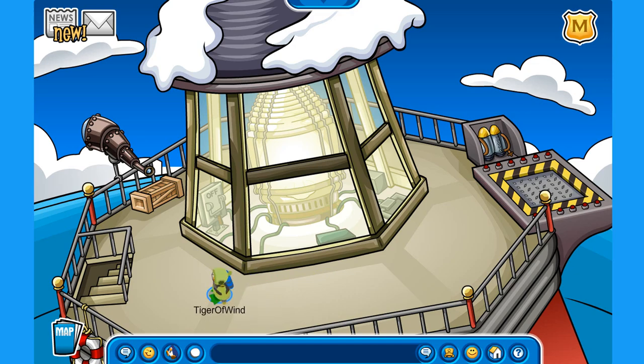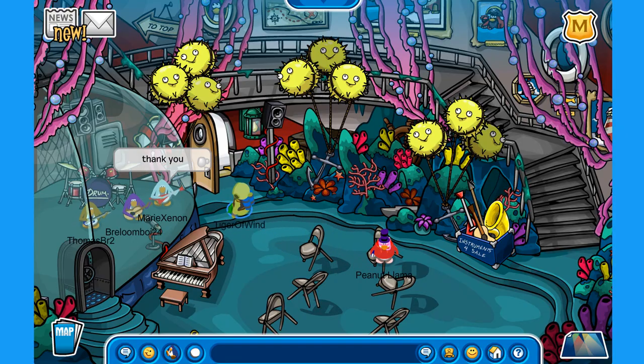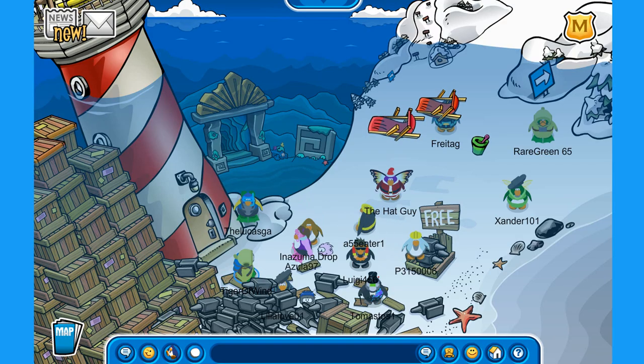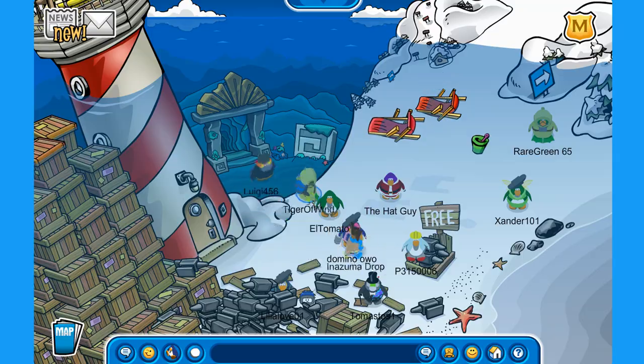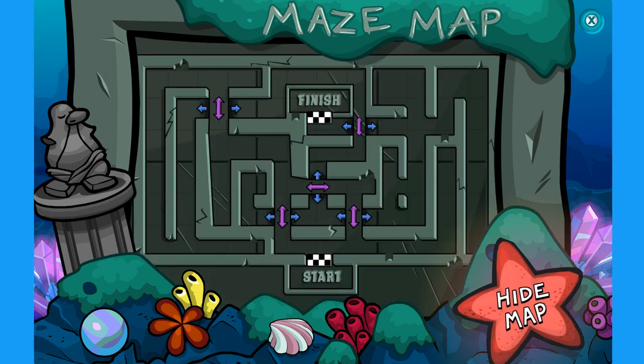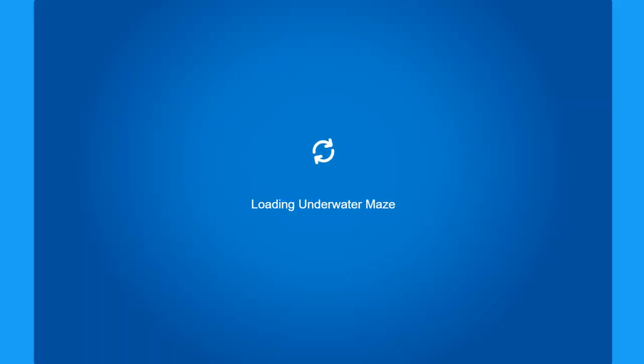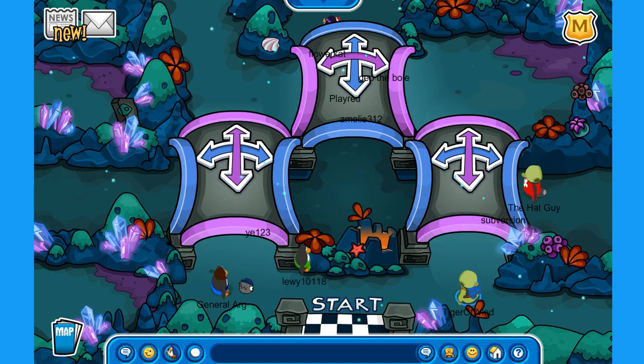All right, let's make our way down here because I want to explore that maze and see what we get from it. There are too many people over here. So the maze — we can see the map. This is the map for the maze. I like the decorations over here, there are so many crystals and stuff.